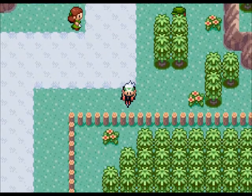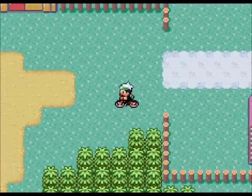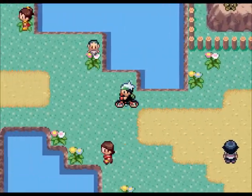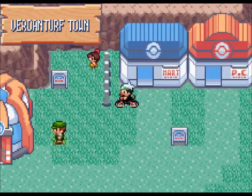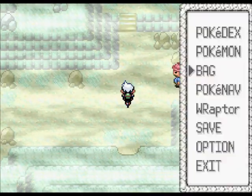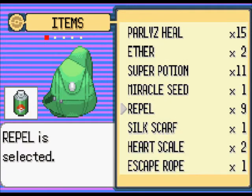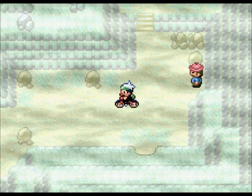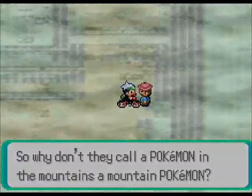Now up there are some random optional battles you can avoid if you want. I'll see if I decide to do it on camera or off camera. And of course there's a Goon over there. If you go in here, well, I have 9 Repels. There is an item over there but we need the itemfinder to get it first. But here we have a mountain man.